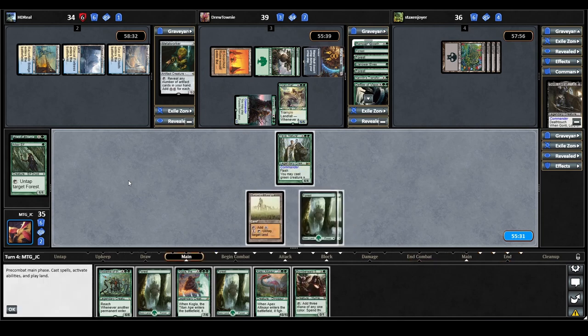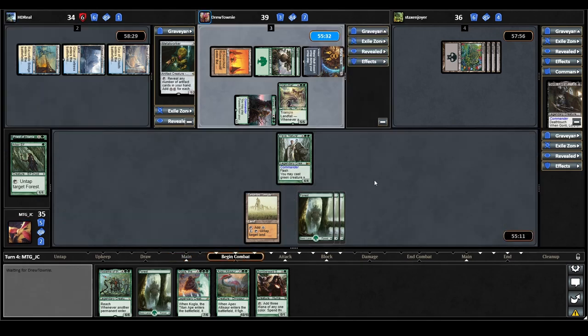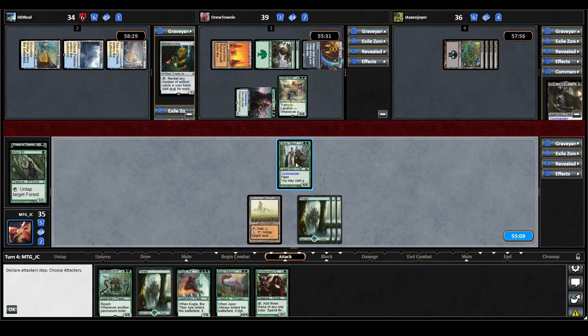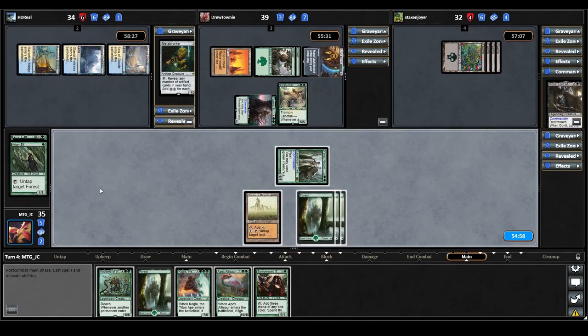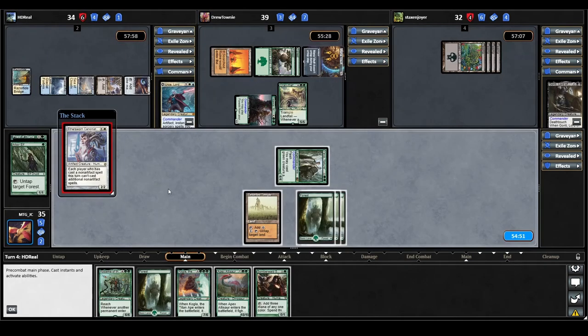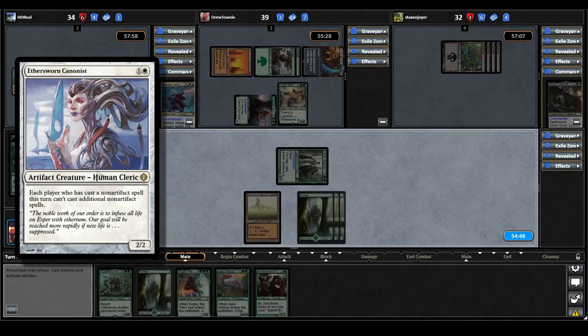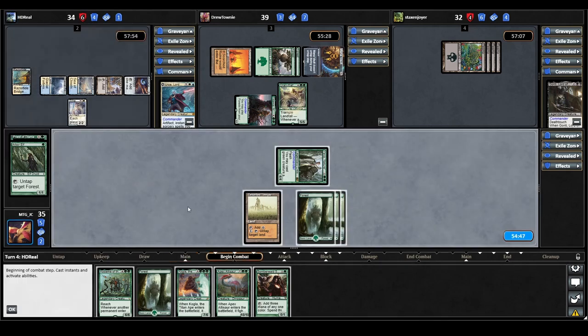That board wipe did hurt us a fair bit. But we get a beautiful draw off the top — a Somberwild Sage, which will help cast our expensive creatures. We play our Forest, move to combat, and try to convince the Mono Green player to swing at Gonti instead of us. With our Priest of Titania off the battlefield, they won't be too worried about us. Urza plays a land, casts an Arcane Signet, then an Aethersworn Cannonest — each player who has cast a non-artifact spell this turn can't cast additional non-artifact spells. That's actually great for us since having flash means we can get around it on each opponent's turn.